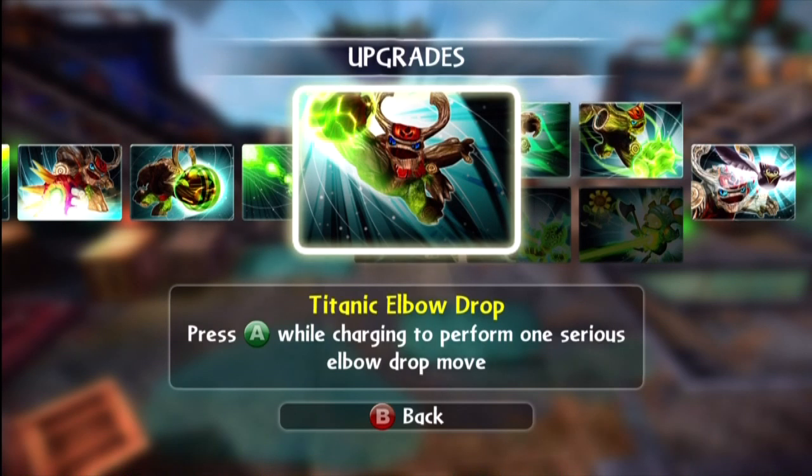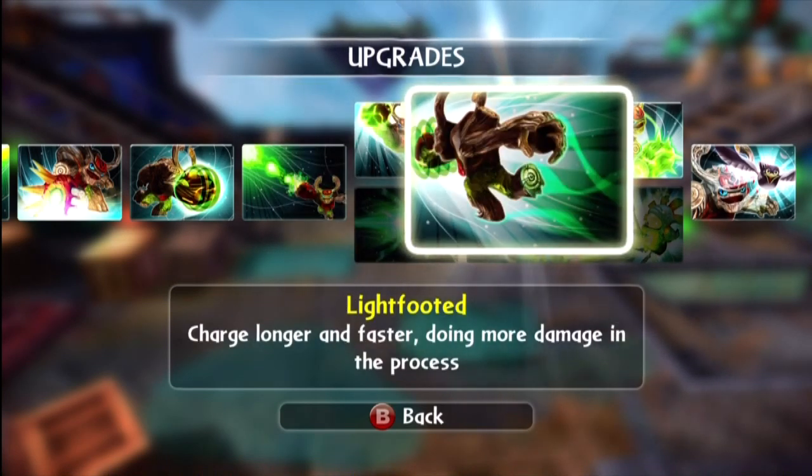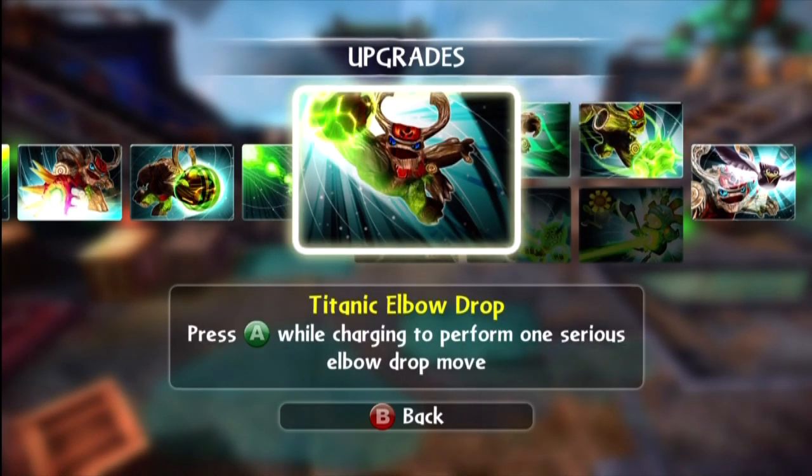To me, this is a much more useful upgrade tree because it allows you to get rid of that really big weakness of being slow. The way it does that is by giving you the Light Footed ability, which really makes a huge difference — not only are you allowed to use the Sakiya Stampede for a much longer period of time, but on top of that, it allows you to move faster. So in the battle arena, you can run away, do some damage, and run away again, and it's very difficult to catch you.